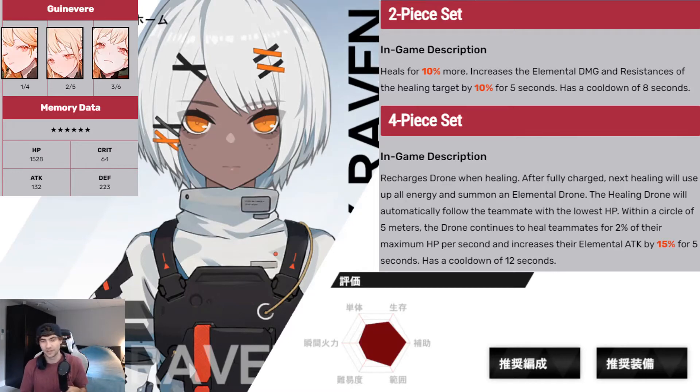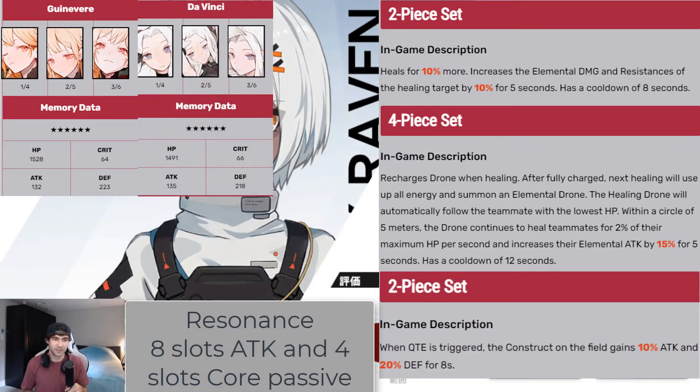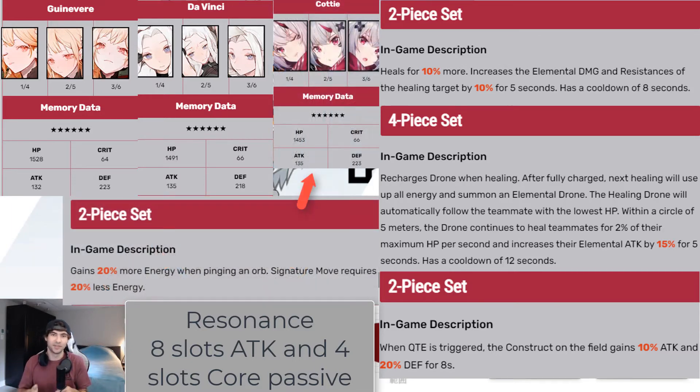To complement the four-piece Winterbear, I recommend pairing it with the two-piece Da Vinci. When a QTE is triggered, the construct on the field gains a 10% to 20% defense increase for eight seconds. This setup is more of your supportive slash tank version for Sophia while she's on the field, getting more attack, more defense, and more elemental damage. You can also swap out Da Vinci for the two-piece Cody if you want to spam her ultimate a bit more, which is also a good combination.